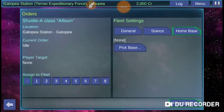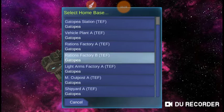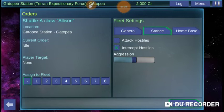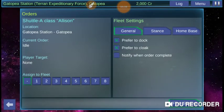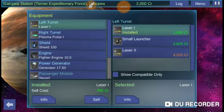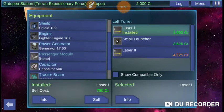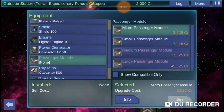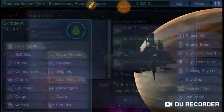Let's go to fleet settings. Let's pick a base — the Gatopia Station will be our base. Let's make sure it's going to attack hostiles, and once it can cloak, let's make sure it does that when it can. Equipment is going to allow you to buy and sell new equipment. Right now we're not going to mess with anything unless we can sell stuff and get a passenger module, but that's going to be 7,000 credits that we don't have.